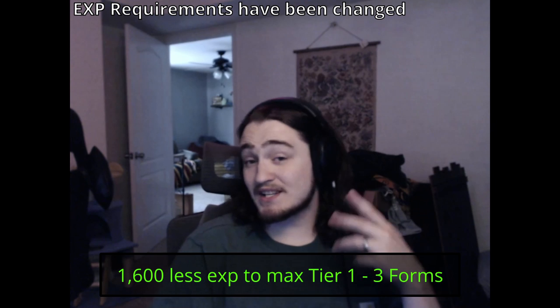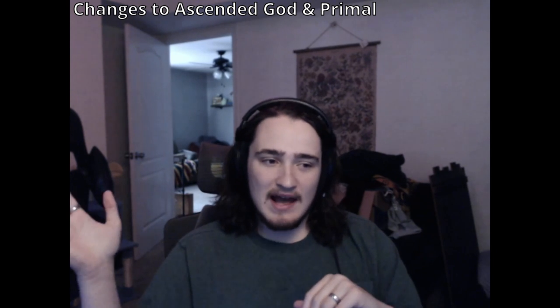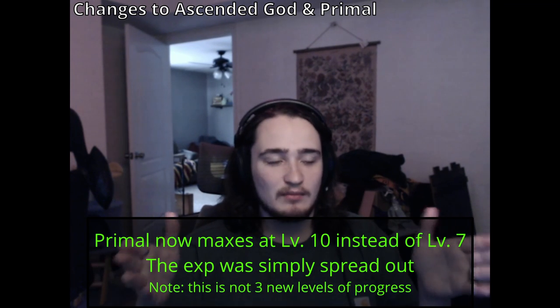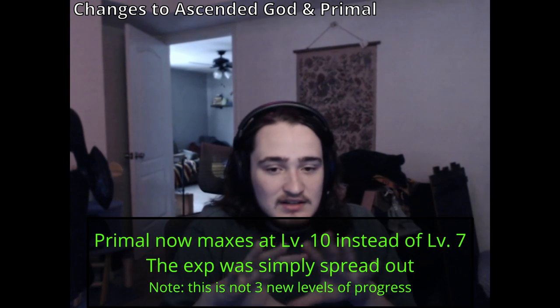That ends up being 1600 less XP needed for your tier one, two, and three forms. Now, there have been some big changes with ascended god and primal unlocks — Super Saiyan Blue and Super Saiyan 4. Primal will go from being level 7 max to level 10 max, meaning the required XP is just spread out over those ten levels instead of seven.